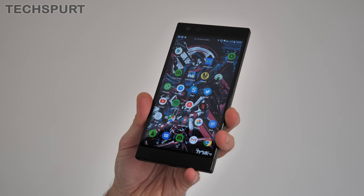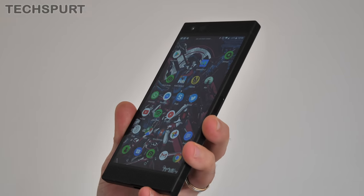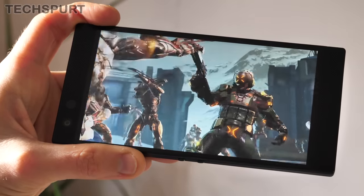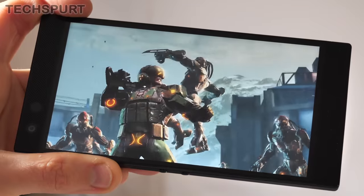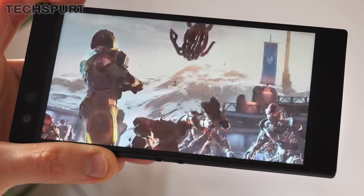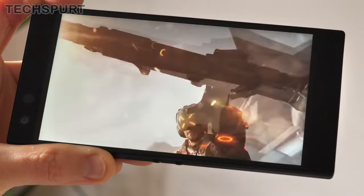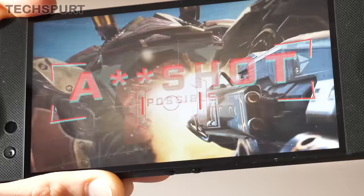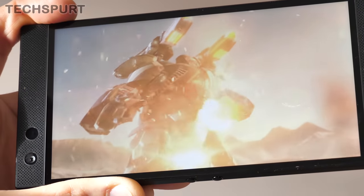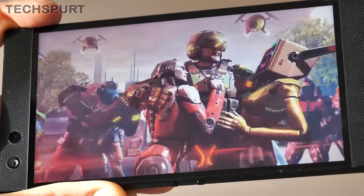One of the areas where the Razer Phone 2 really excels compared with its premium smartphone rivals is that gorgeous IGZO display. It's a 5.7-inch IPS panel with a Quad HD Plus resolution. You can get rival handsets such as the Huawei Mate 20 Pro which sport just as sharp a screen that's actually more spacious and easier to play PUBG Mobile on. However, the Razer Phone 2, like the original Razer Phone before it, boasts a stunning 120Hz refresh rate for a silky smooth experience no matter what you're up to.